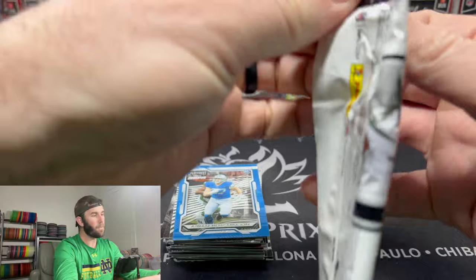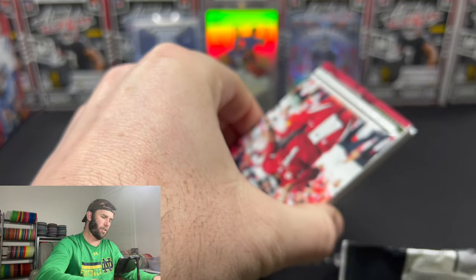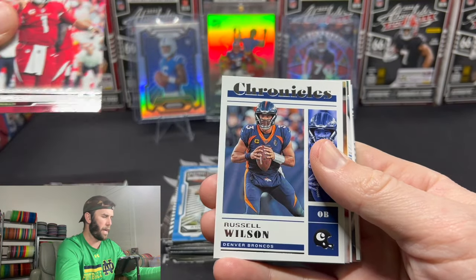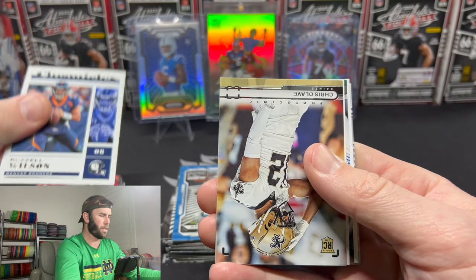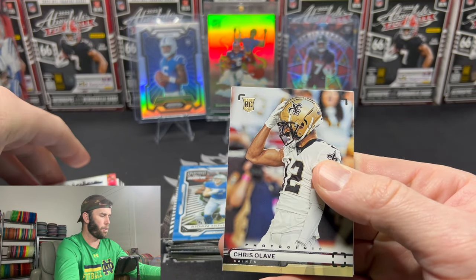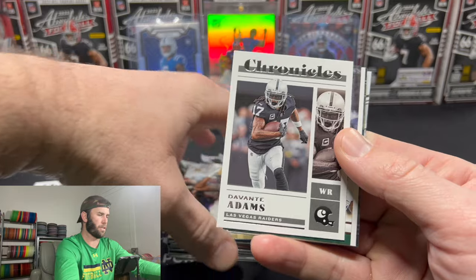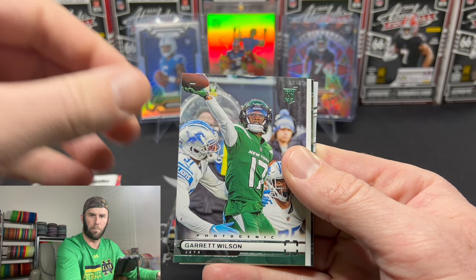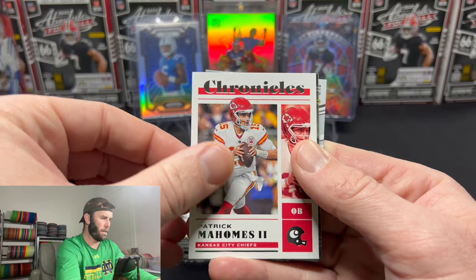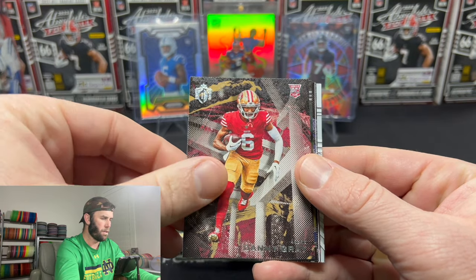Final pack here. Last chance, Brock Purdy — are you hiding? Because you're not going to be able to hide in the Super Bowl. All eyes are going to be on you, Brock, and you're going to have to perform to the best of your abilities if you're going to take home a Super Bowl this year. Russell Wilson — okay, we are quarterback heavy early and I like it. Second card — we get a Chris Olave on the Photogenic rookie. Love it. I mean, if you're looking for rookie cards and you're all about just accumulating rookie cards — both Ohio State wide receivers right here — is there a better set? I'm going to say no. We got another Patrick Mahomes. A Joe Burrow. Danny Gray.